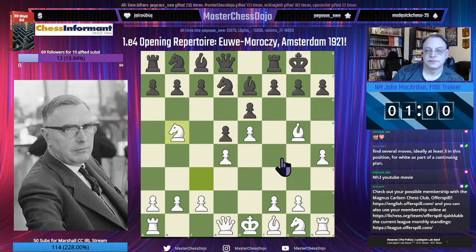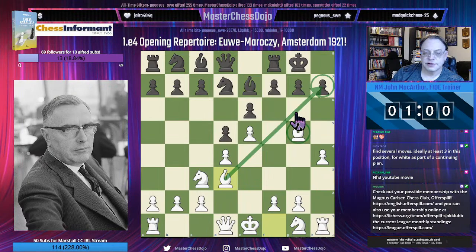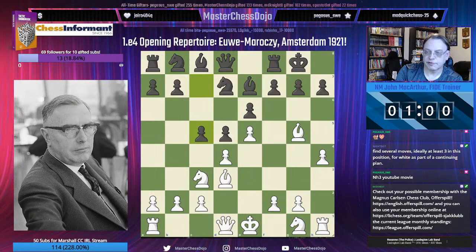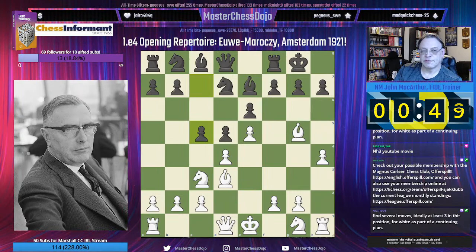Needless to say, Max Euwe went for Bishop to D3, targeting Maróczy's H7 square. The thematic move C5 could lead to inordinate amounts of trouble. One more time for candidate moves for White — interactive study is the only way to become better, testing yourself against the moves of good or great players, and having an objective view of what the best move is always helps as well.